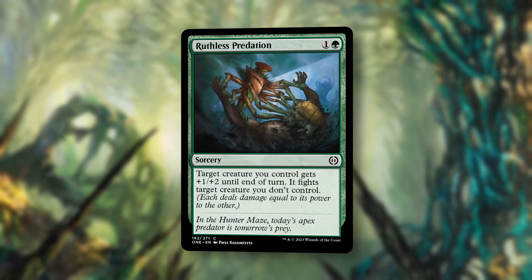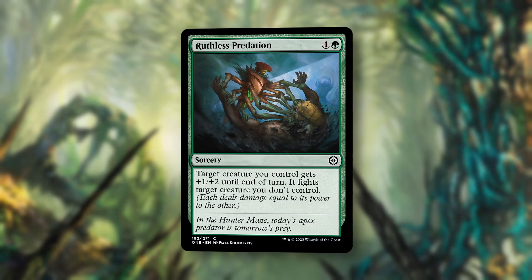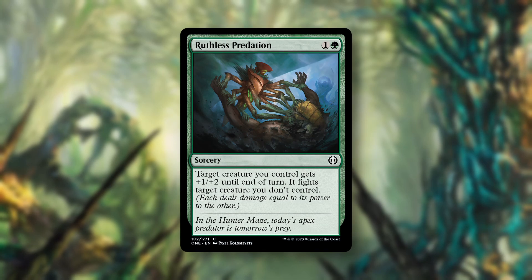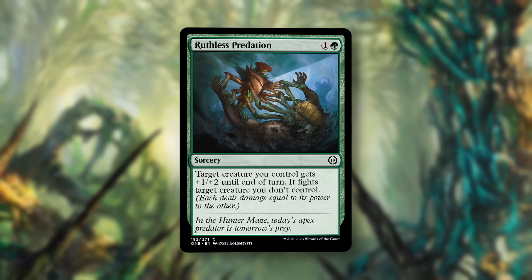In at number two, Ruthless Predation. For one and a green, we get a Sorcery. Target creature you control gets plus one, plus two until end of turn. It fights target creature you don't control. Solid green removal — you'll always want at least one copy of these in your green decks. Plus one, plus two is huge, and this just does what you need it to do.